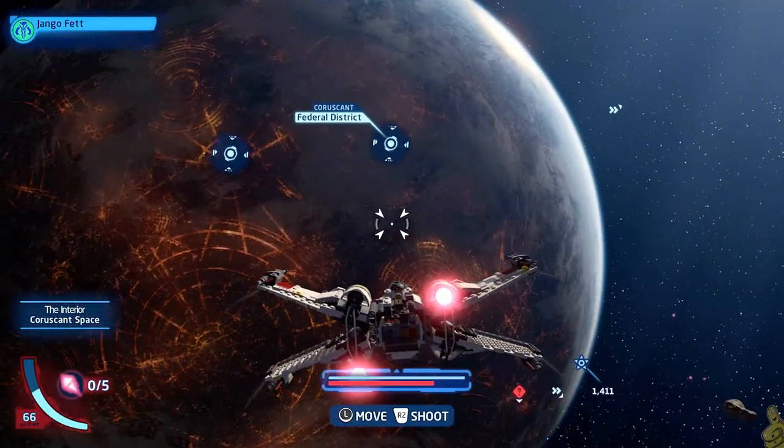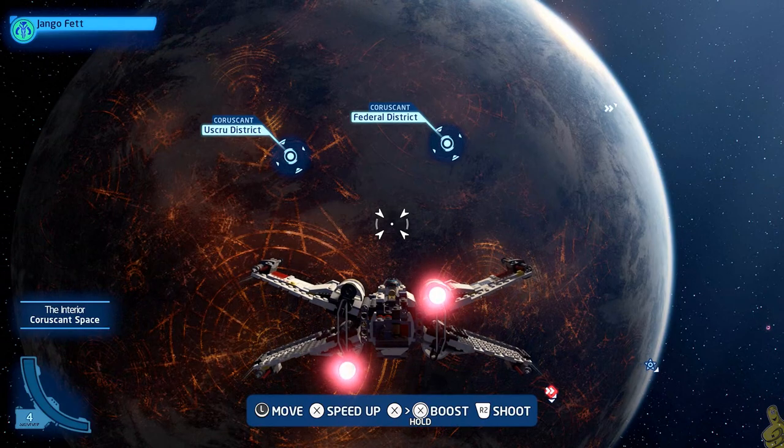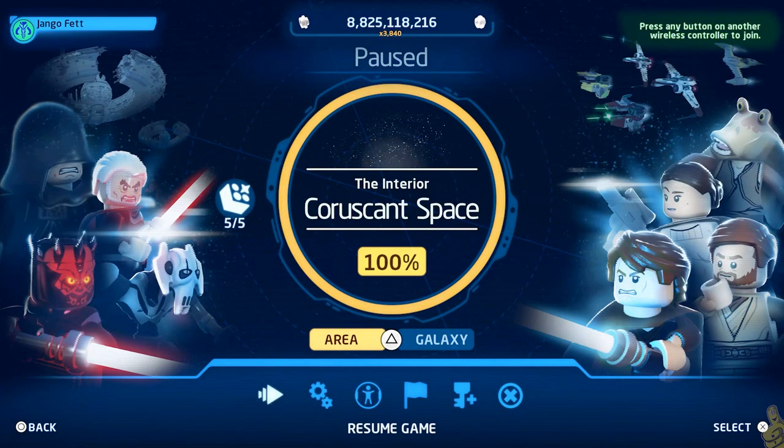Look at that — we've got over a thousand kyber bricks! We're getting close to that home stretch of being done done. There you can see we've got 100% of the Coruscant Space area, and like I said, if you blinked you might have missed it.